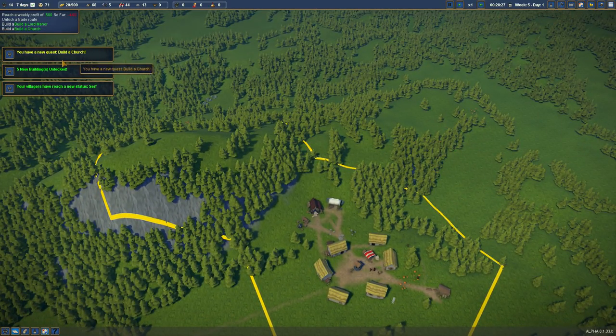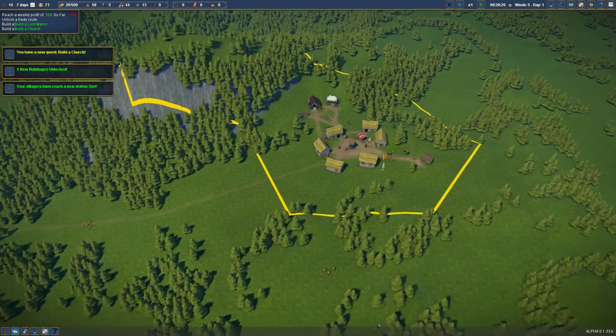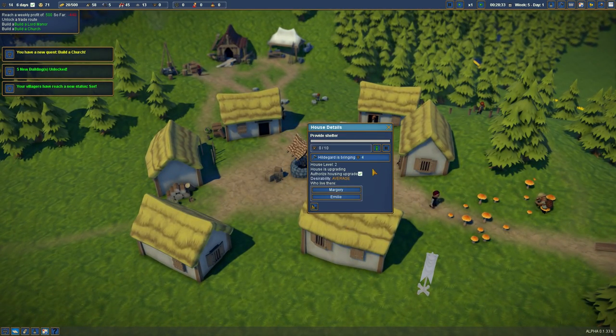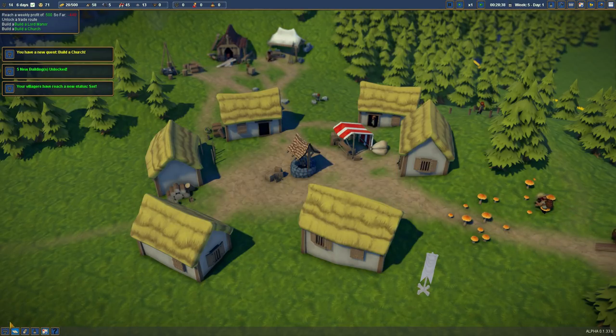Five new buildings unlocked! I've reached a new status of serf. We have a new quest: build a church. Our houses have upgraded themselves — housing level two. There we go.